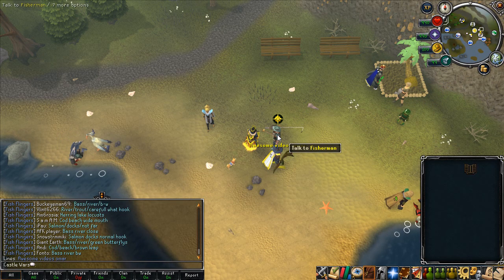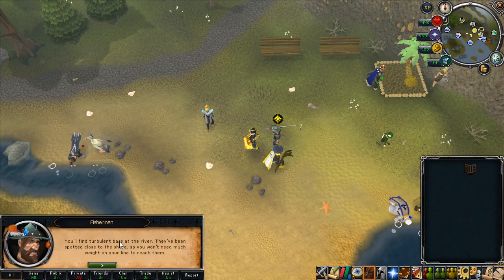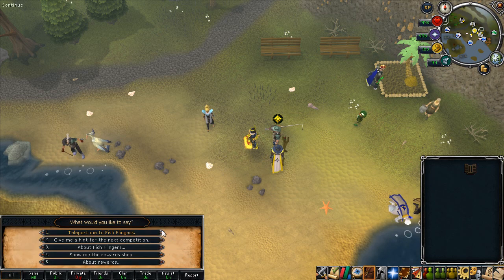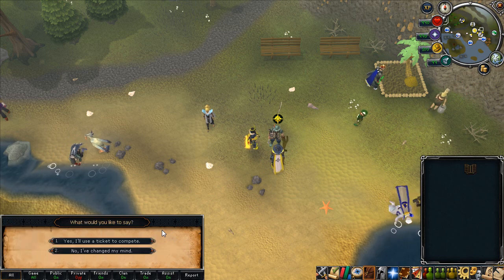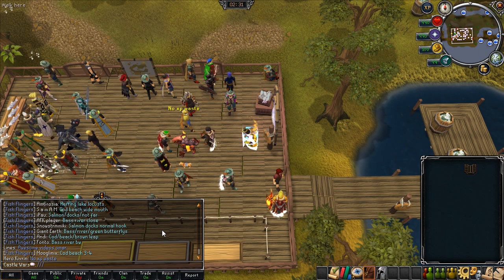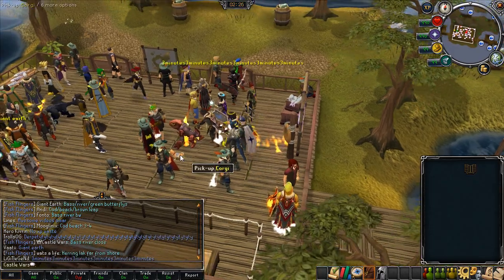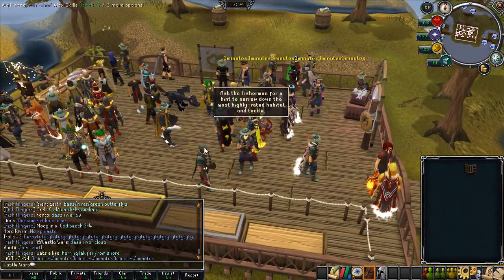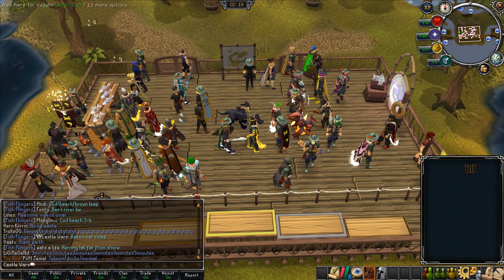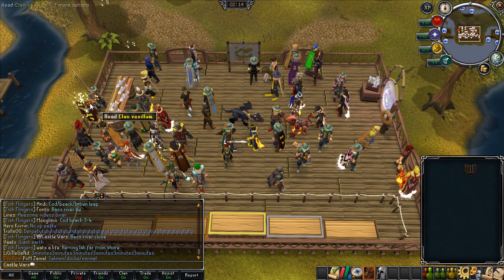To start the game, there are a bunch of different places you can go. You just have to talk to the fishermen at any of these locations. The easiest one to get to is the Catherby Beach - you just home teleport and walk a little bit south. You should be in world 89, and you should join the clan chat Fish Flingers. Then just go to the fishermen - games begin every 20 minutes and last for 10 minutes, so just wait for the next game.